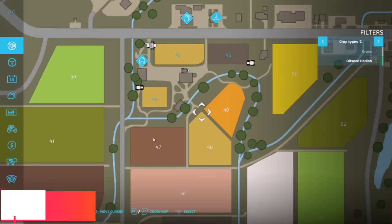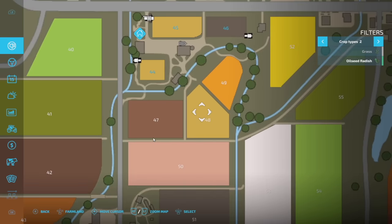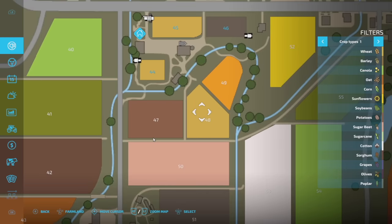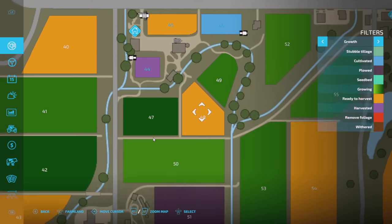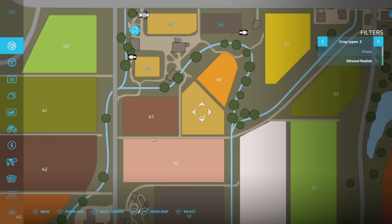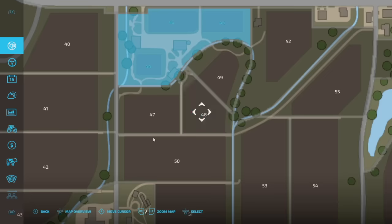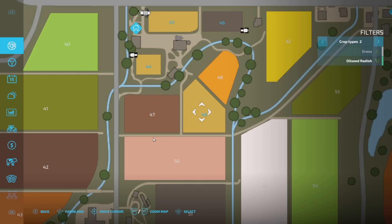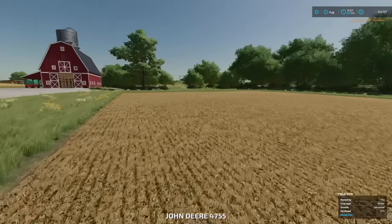Number two on the list is field flipping, or flipping the land. Let's say I want a field to harvest right now that I don't own and don't want to deal with long-term — it's basically like doing a contract for yourself. For example, field 48 right here is right beside our main farm and it's wheat, so we can add that to the wheat from field 45 and take the straw and sell it. All I'm gonna do is buy that field.